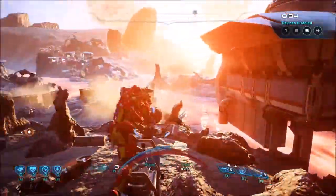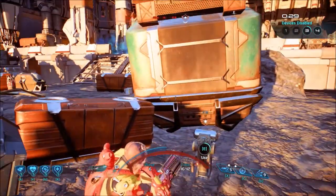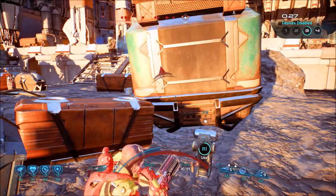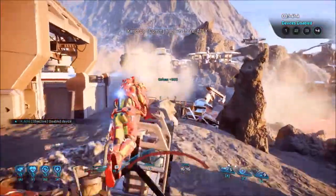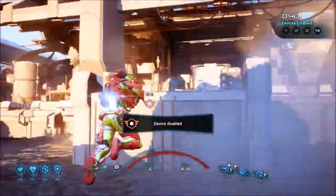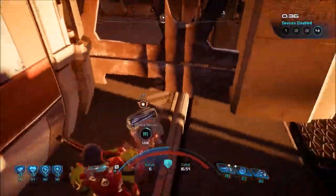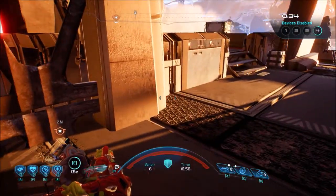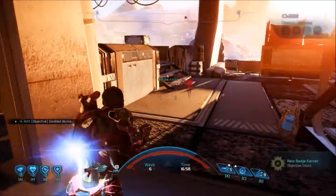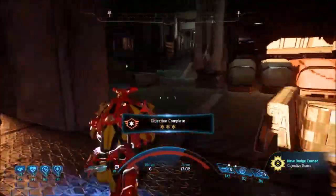The Wraith, Anointed, and Destined can all melee you out of the device — they can use melee and that will cause you to stop disabling it. That fourth device — I hated it. Like, oh no, why did it spawn so close? But I was lucky, so yeah, I did my job.